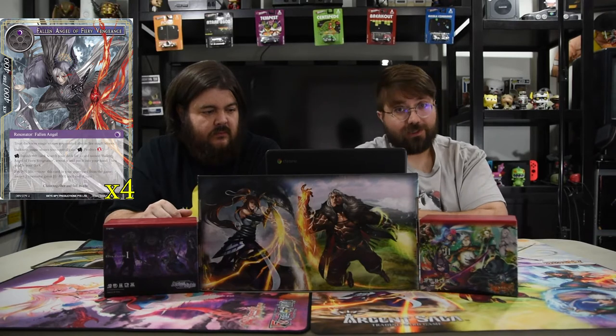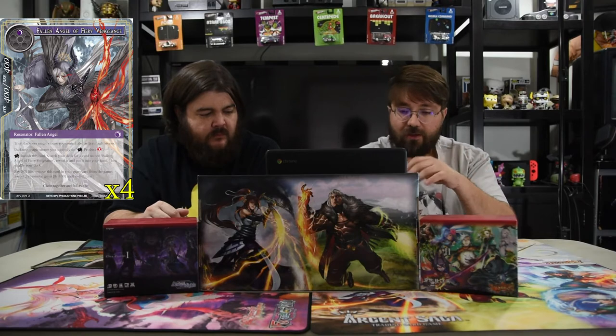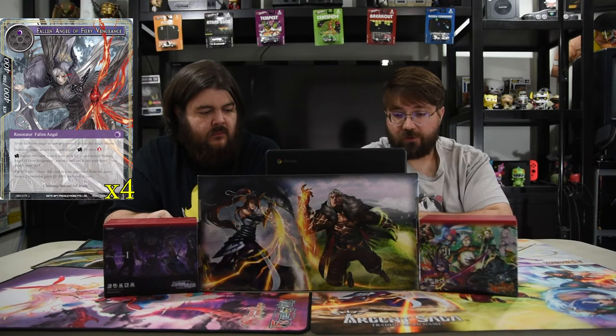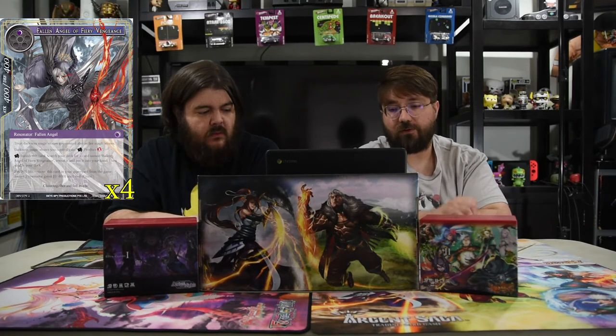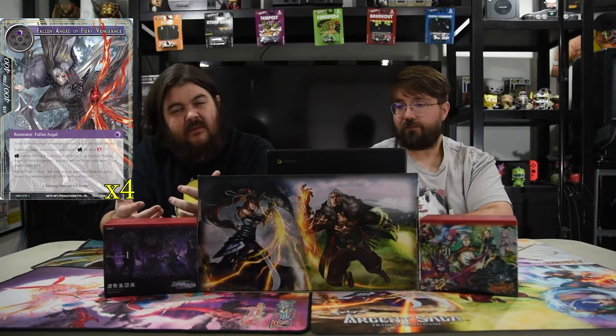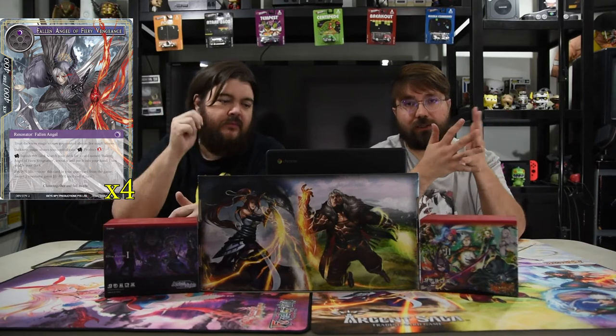The first resonator is Fallen Angel of the Fiery Vengeance — one Darkness, 4/4. He treats Darkness magic stones; if you have fire stones you can tap for a red. You can tap this, banish this card, search your deck for a card of the same name, pay 200 life, then remove this card from the graveyard and put it into the game — target J-Resonator gains plus zero minus 400 until end of turn. So he goes and replaces himself, and once he's in the graveyard you can remove him to kill a thing. Being able to have spot removal from the graveyard that you don't have to pay for is really awesome, especially since it targets J's as well.